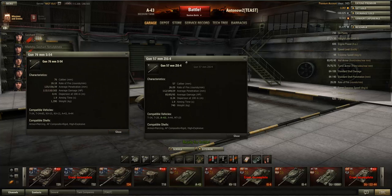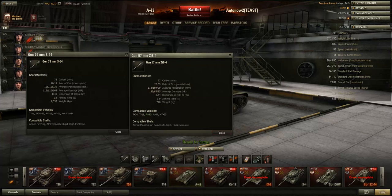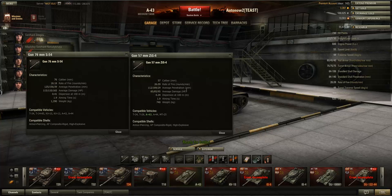On the left side we've got the 76mm and on the right side we've got the 57mm gun. The rate of fire is a lot better on the 57mm gun at 26.09, which is just ridiculously fast, but it's still very good on the 76 at 18.18. The difference is quite a lot but the rate of fire is very good on both guns.